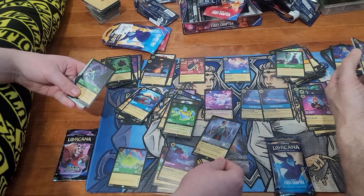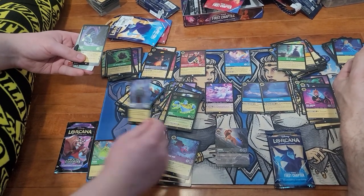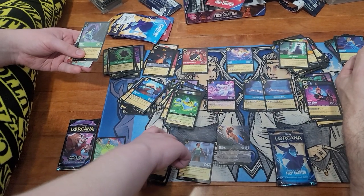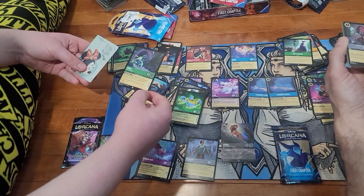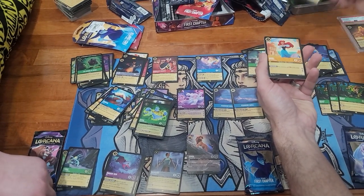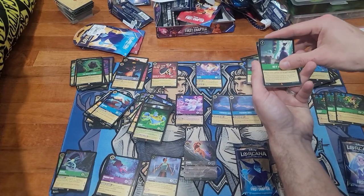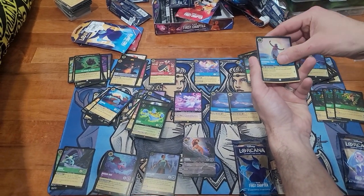Got a Namaari from Raya and the Last Dragon — she's a legendary. There's even an enchanted version. Foil Underworld Imp, Break, Mother Knows Best, Coconut Basket, Ariel, Lady Tremaine, Scar, and a foil Grandma.